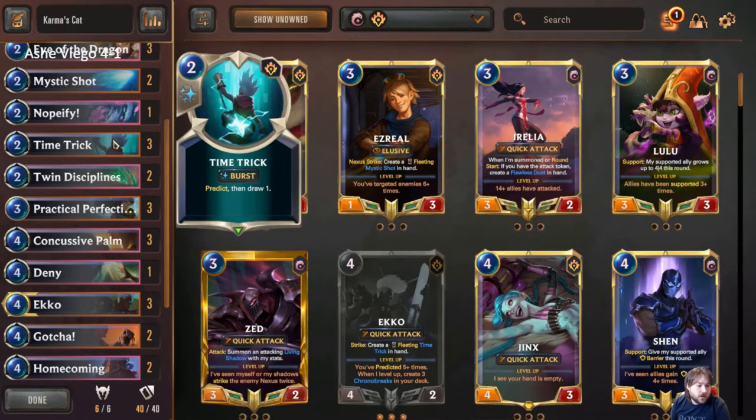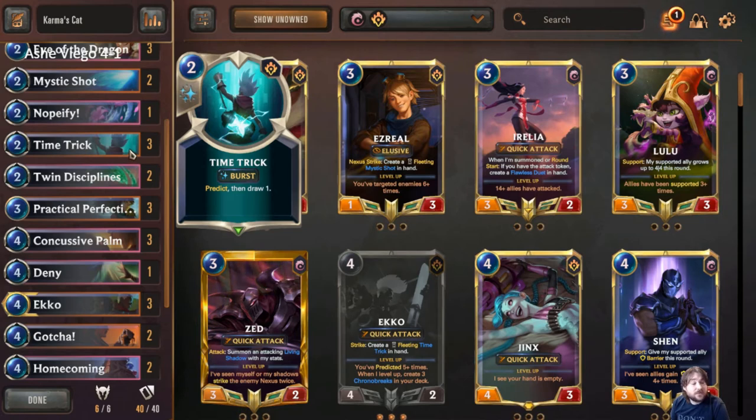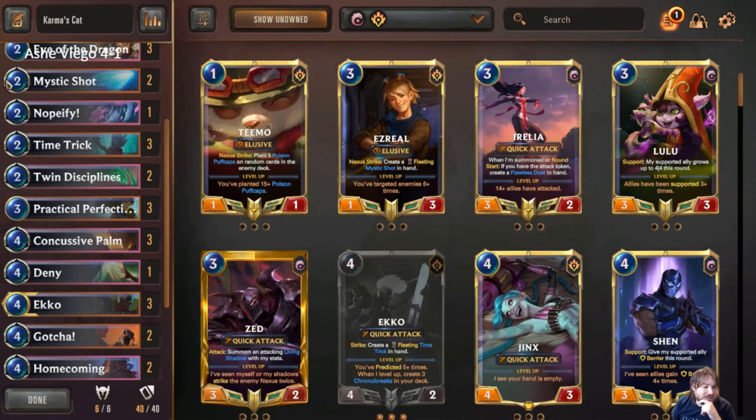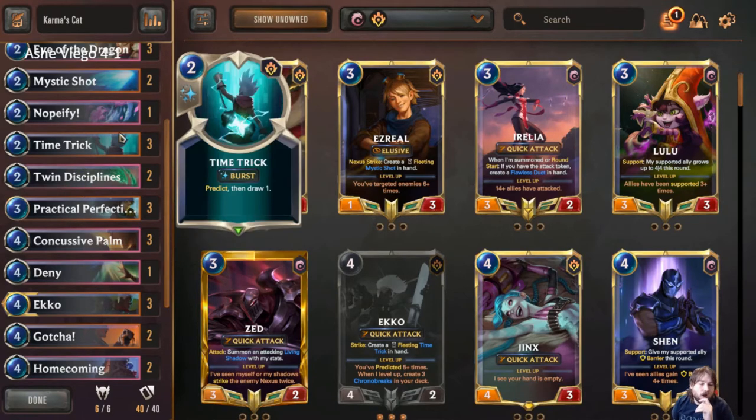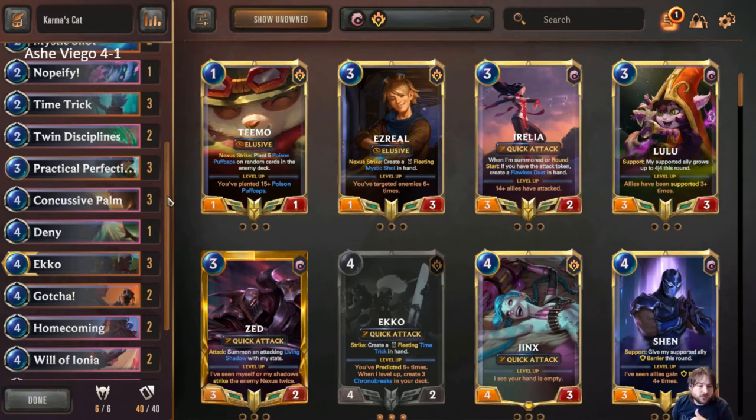Playing three of Time Trick because this is also an Echo deck. For people who say it's too inconsistent to play Echo outside of Shirima, I disagree. Echo is a very consistent level for us — people aren't playing a lot of burn at the moment unless they're playing the Ezreal list. Occasionally you'll go up against a Swing deck or something, but a lot of people are playing big removal to deal with Viegos, not burn spells, because burn spells aren't very good against Viego decks.